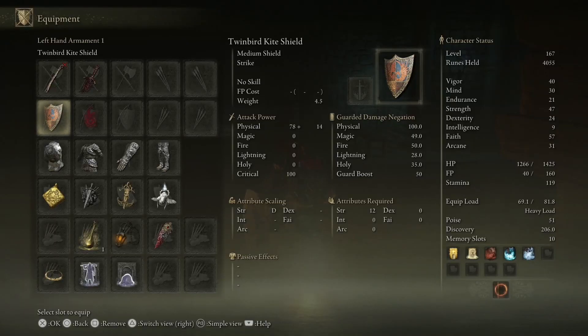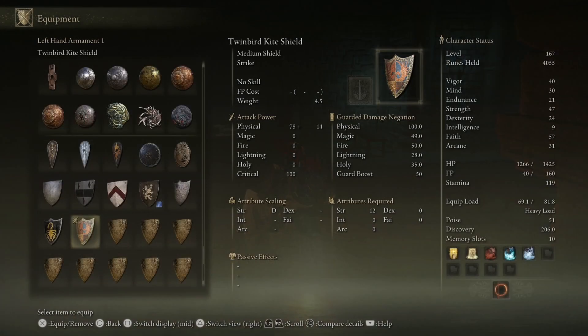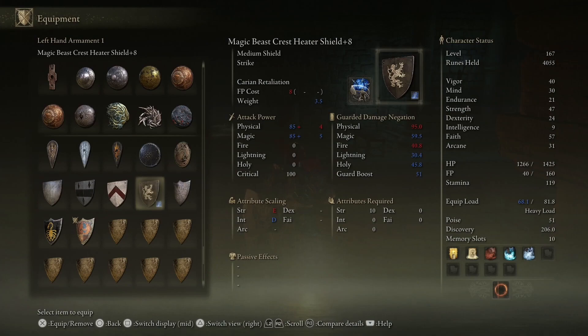Hello everybody. In this video I'm going to show you how you can get the Twinbird Kite Shield. It's a colorful medium shield. The cool thing about it is physical negation is 100%. The weight is actually very good — comparing it to others, this one is 7, many of you probably use that, but this one is much less. We also have one at 3.5 less, and some stats are better.